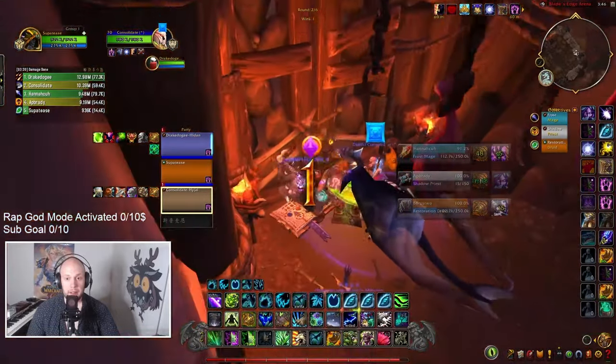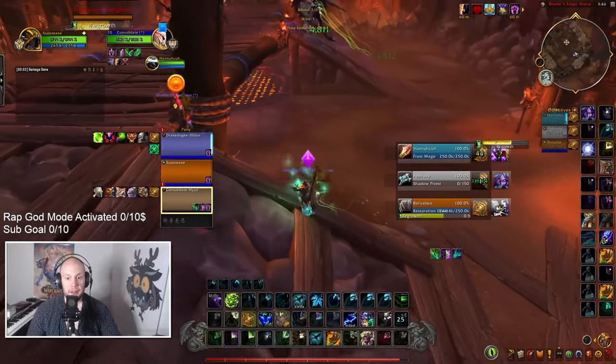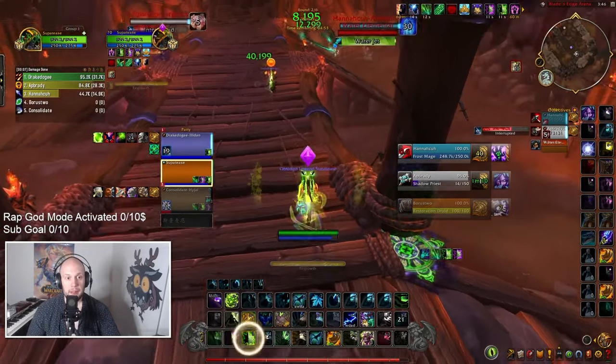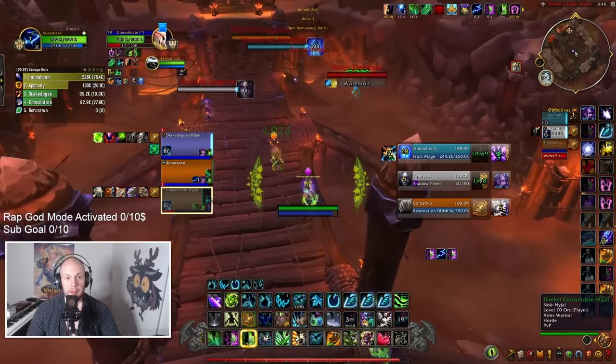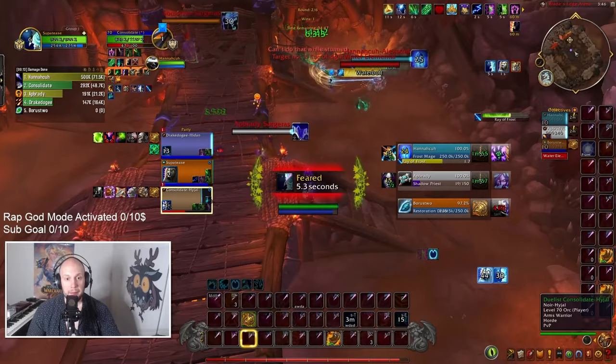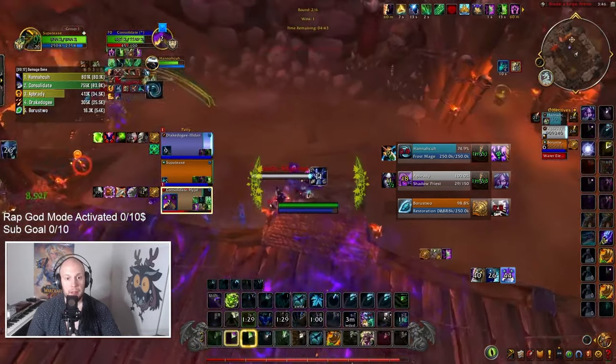Another benefit of this build is that we are running the Oath of the Elder Druid honor talent. So when we shapeshift into form, we're going to proc Heart of the Wild. This will make us really tanky when we're getting attacked — super underrated talent. I take this over Purge Protection now. It's going to make you basically unkillable if you're a target. I see a lot of Druids dying really easily, and it's likely because they're not running the Oath of the Elder Druid.